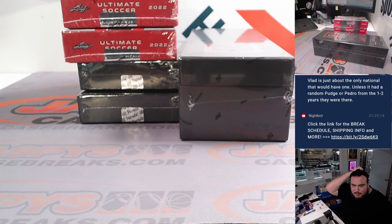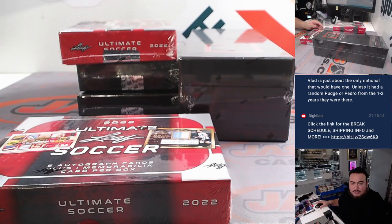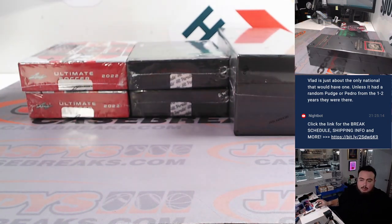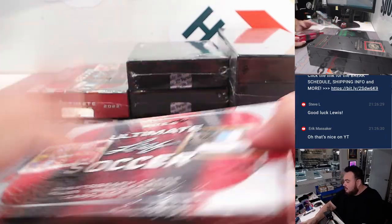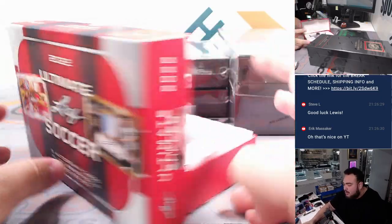What's up everybody, Jason here from Jaspy's Case Breaks and jaspys.com. I'm doing a personal break for customer Louis who bought in on IG — he's watching here on YouTube so we're ripping it here. We can record this so in case we pull a monster we can always relive it. Yes, two boxes of Leaf Ultimate Soccer. Louis got a nice little soccer mixer: two Hit Parade Emerald soccer boxes and one Futera football box. Five autographs plus one memorabilia card.